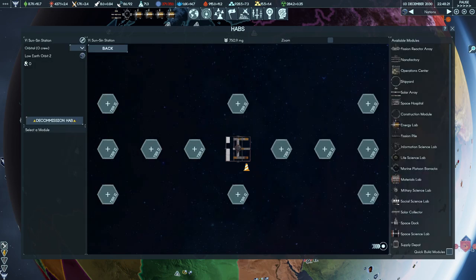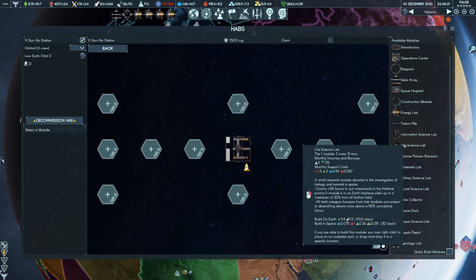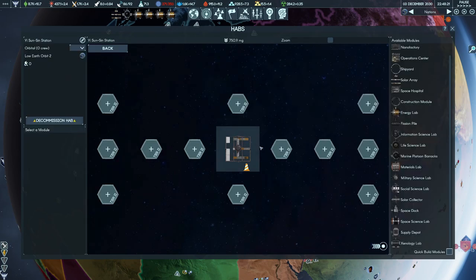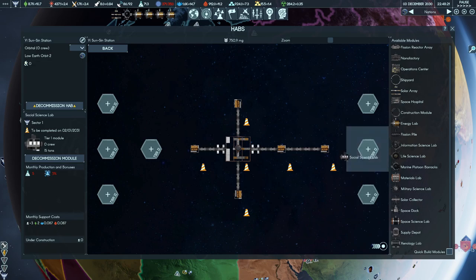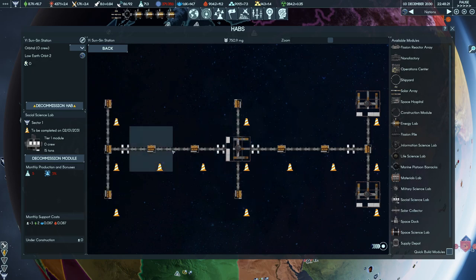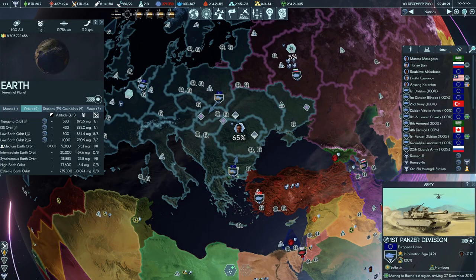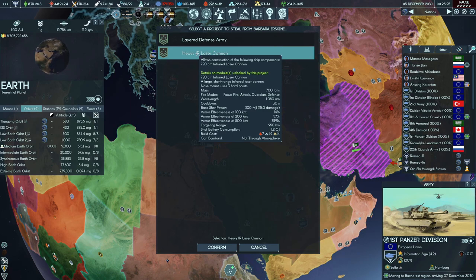We're going to add another space station and gain some boost capacity. We can begin getting some more research going — life sciences, social sciences. These are technically social science, so let's do additional social science labs. We'll put on another solar array and then fill the rest with social science labs. These provide plus one strength to public campaign missions and a potential 50% bonus, which is very nice. Those social science labs will be very useful for us.